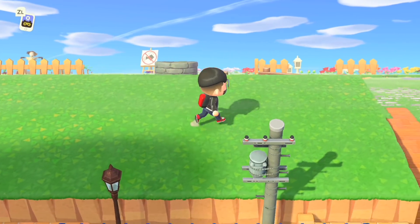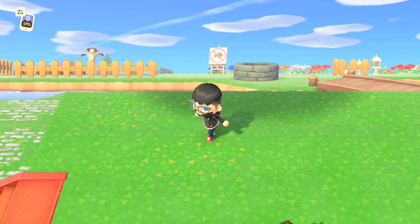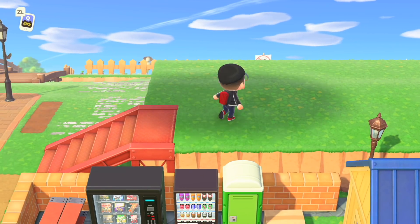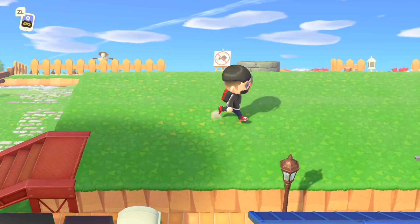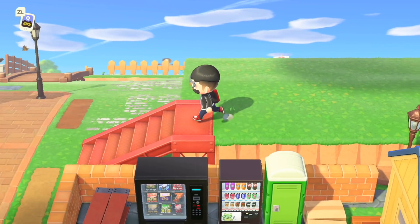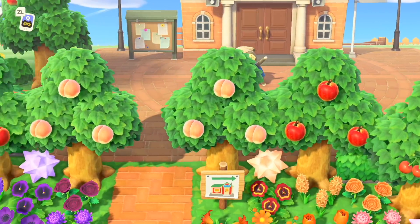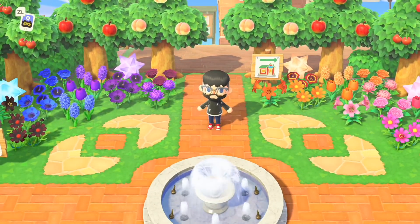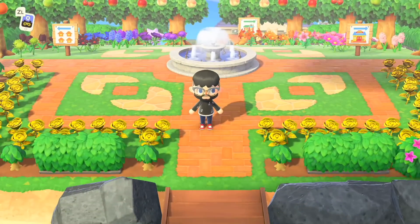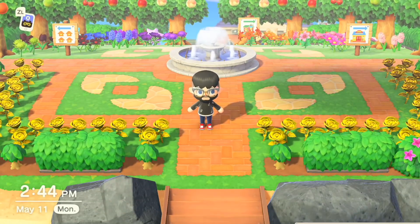I want to locate the Able Sisters up here. We obviously need to make this a much larger plot of land, and I have a couple ideas involving looms and a few other things that I think is going to be really nice. Something I realized I just really glazed over in my last video is my center area here — I formatted it and I think it looks so beautiful.